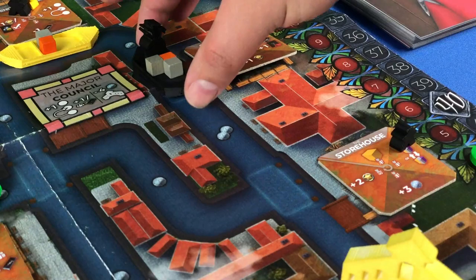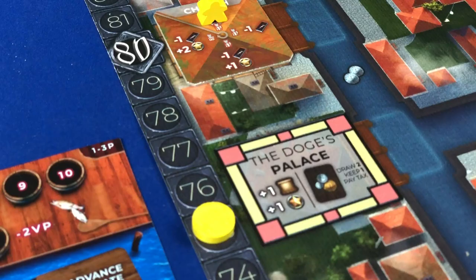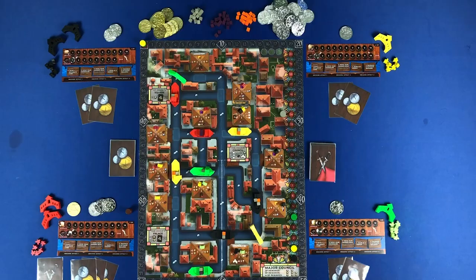Venice is a one to five player pick-up-and-deliver, point-to-point movement economic game where players will be sailing through the canals in order to get valuable resources to complete missions and score valuable victory points.